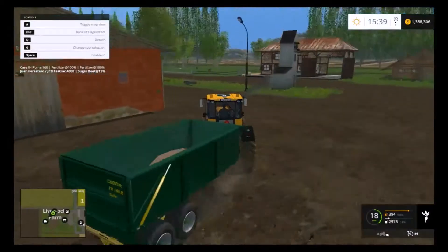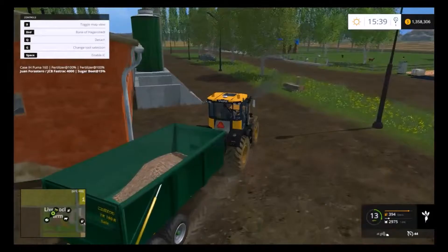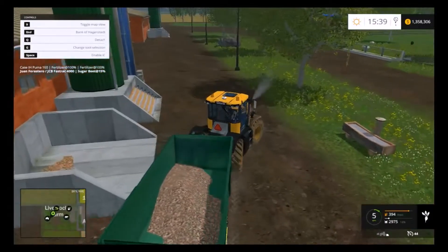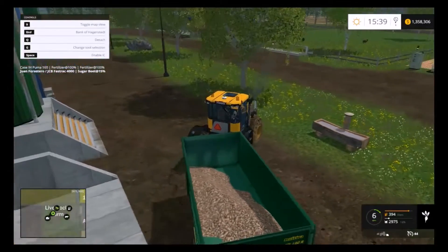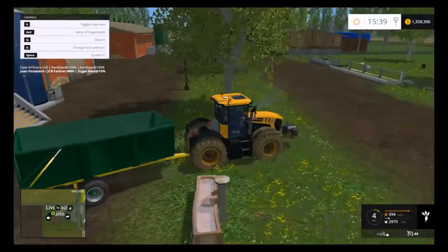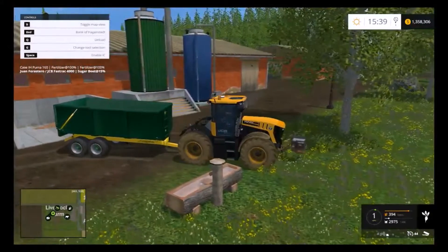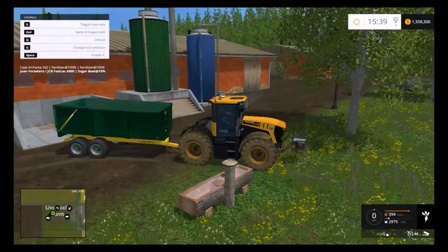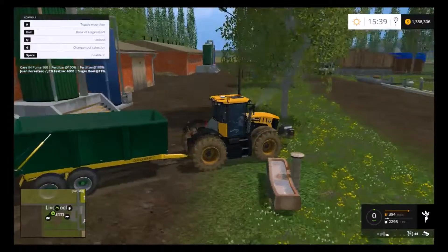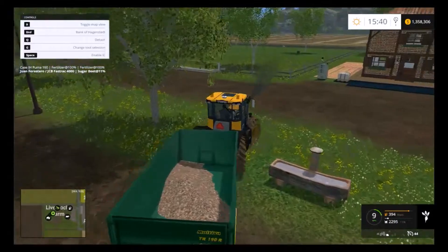Alright, got our little trailer of sugar beets. Let's see if I can maneuver in here and dump them off. This is where our root crops go. They didn't take much at all. Now we need to get Grandad's Kubota, give them some mixed ration and silage.